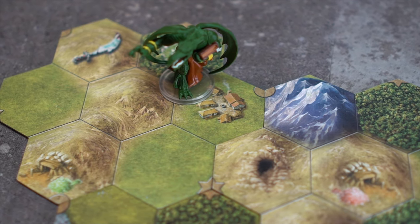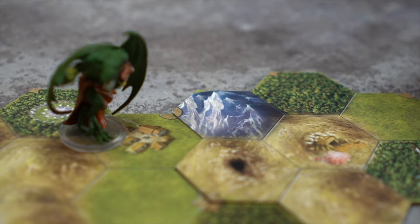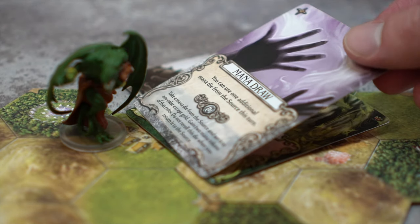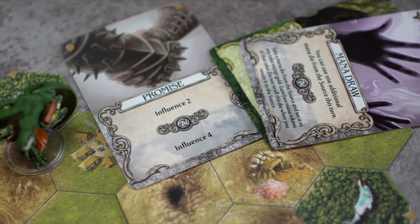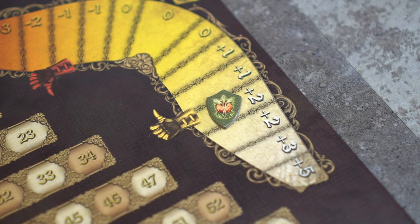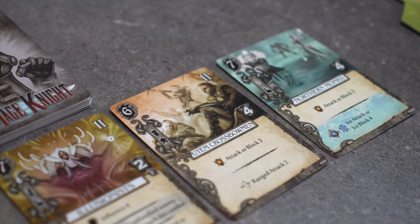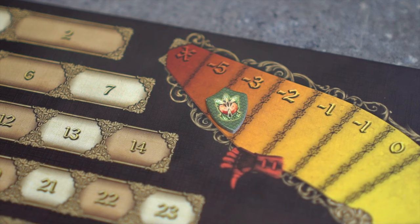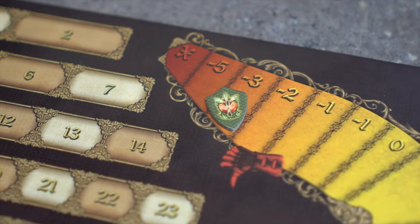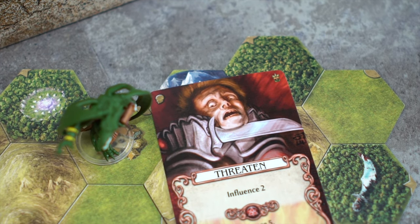Let's say Goldix is at a village and he wants to hire a unit from the unit offering. This Utem Crossbowman costs 6 influence. Goldix will play Promise and also play March and Mana Draw sideways. Promise grants him 2 influence and the 2 cards played sideways grant him an additional 2. The hero's reputation also counts as influence, and Goldix has plus 2 on the reputation track, giving him 6 total influence so he is able to convince the unit to join his army. If Goldix were to have a negative reputation of 3 he would have to pay an additional 3 influence on top of the existing cost. The bonus or penalty for reputation only occurs once each turn.